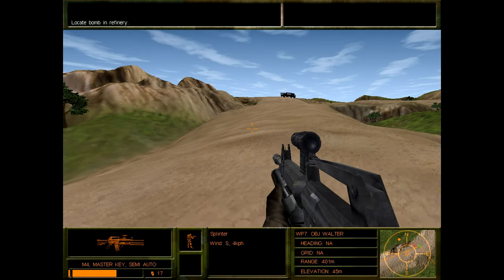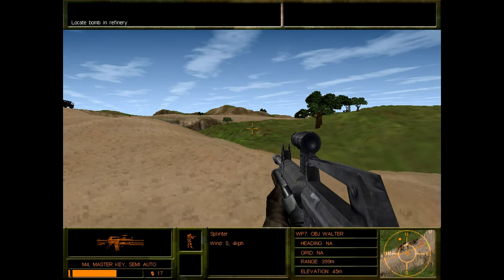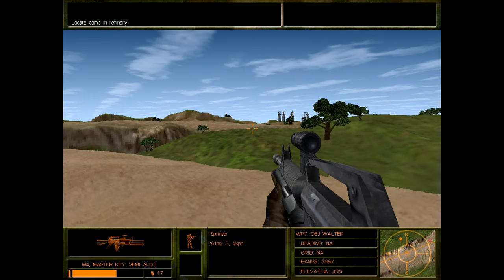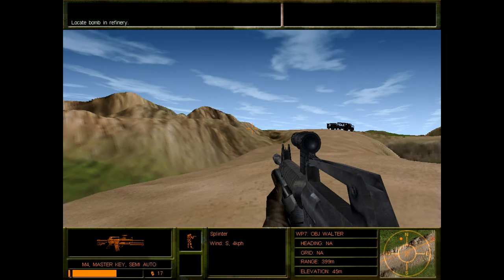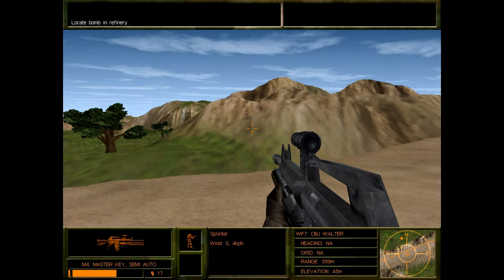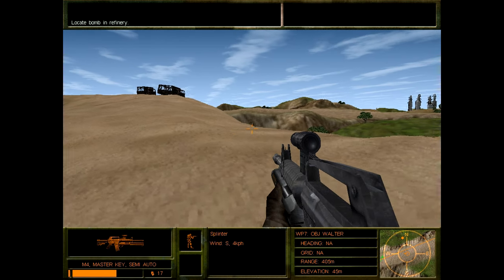We can faintly hear the sounds of someone trying to shoot us through a hill, which unfortunately I think is something that lasts with the Delta Force AI at least all the way through Black Hawk Down and probably into Extreme as well. I like the nice terrain contrast they have here — the rolling green hills with trees and then the rocky road and these rocky mountains.